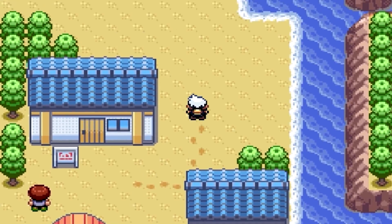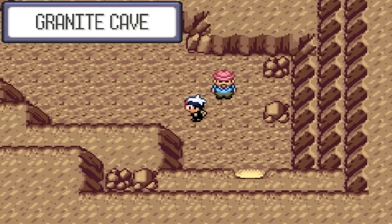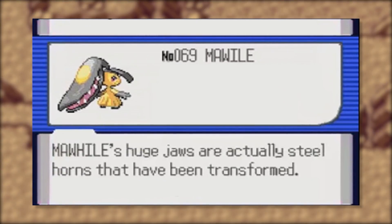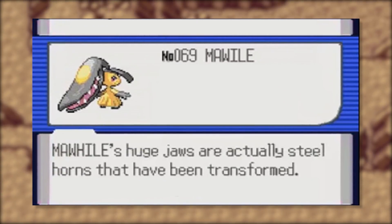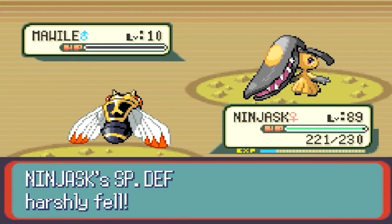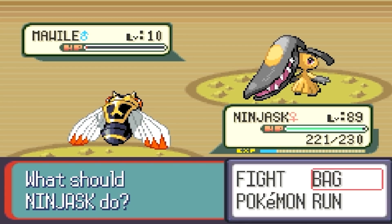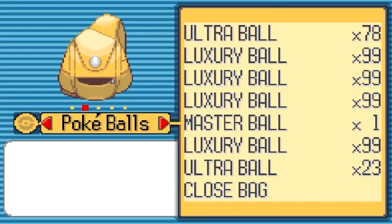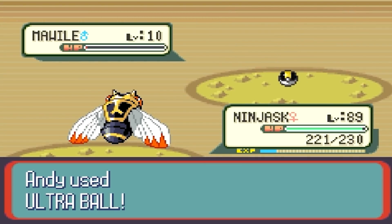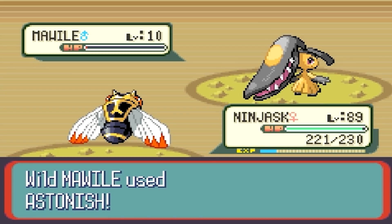Moving over to Generation 3, in the original release of Pokemon Ruby, Mawile's name was actually misspelled in its Pokedex entry. Back then, they couldn't simply patch things out the way they do now, so usually these things were fixed by shipping out a whole new set of cartridges with the error properly fixed. This is actually a good way to tell which release version of Pokemon Ruby you have.